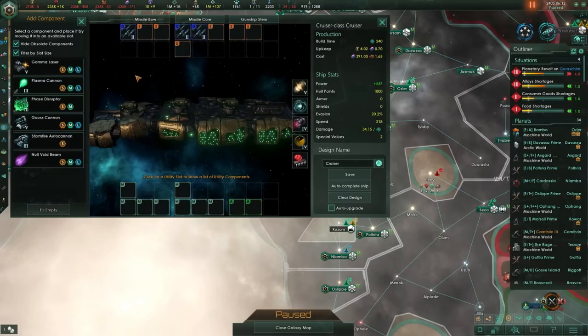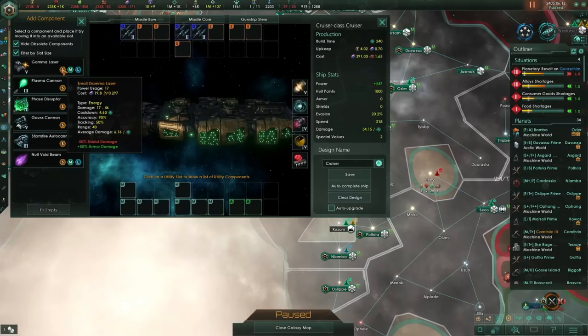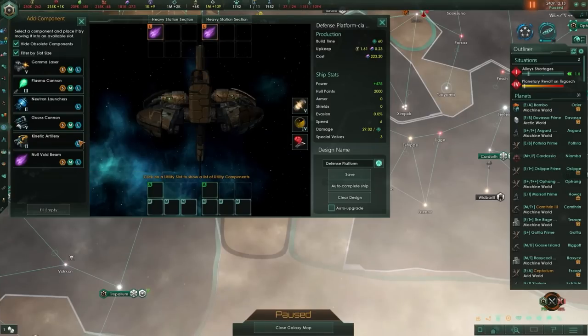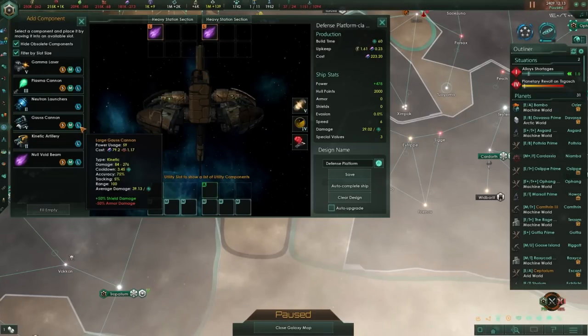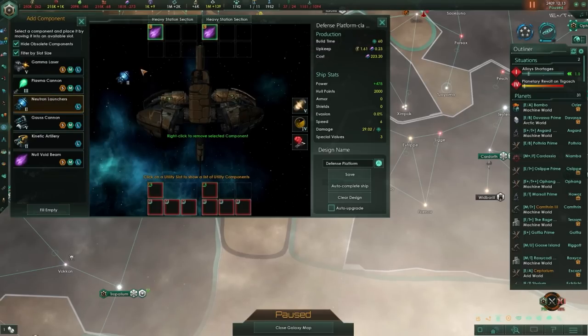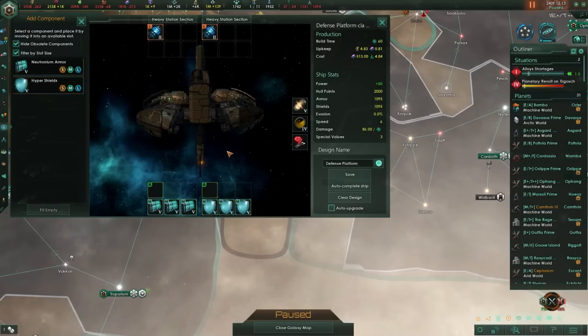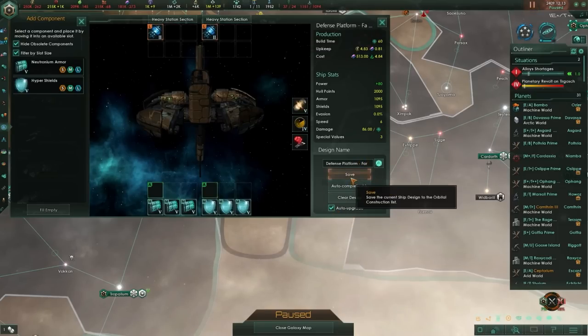If you're facing a corvette swarm, protect your battleships by accompanying them with a few small-weapon platforms like destroyers or cruisers. You can also use this info to design efficient defense platforms — a large turret weapon boosted by the target uplink computer on a starbase is able to engage enemy ships at massive range, and should be able to fire several volleys even at corvettes before they can return fire.